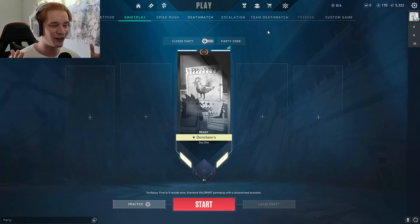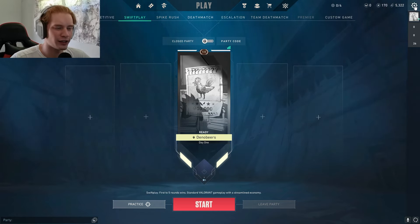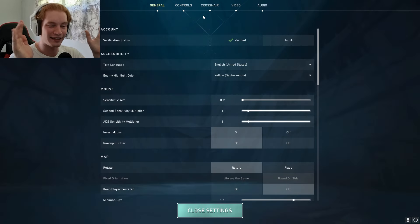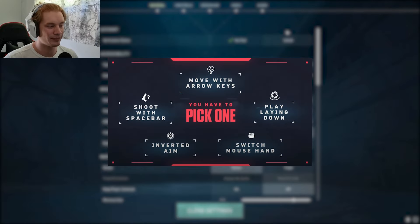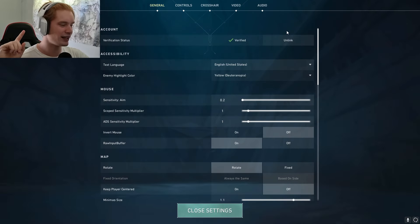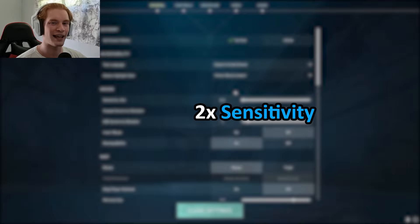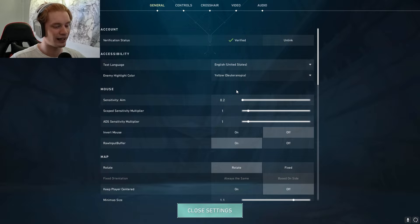Alrighty, welcome everyone, welcome back to Valorant! We got some more Valorant challenges today — however it's just more like one challenge. I had a lot of fun last time and I hope you guys did too. So today, instead of doing that wacky weird stuff we had last time — the inverted aim, the space ball to shoot, swapping hands — this time we're going to be doubling our mouse sensitivity every time I die. I already know this is not going to go well because I usually die a lot.